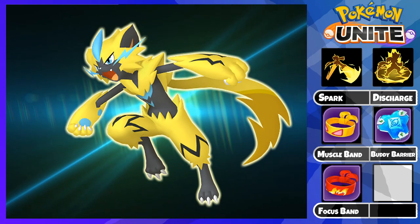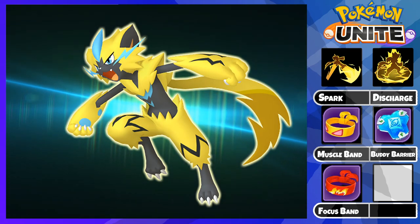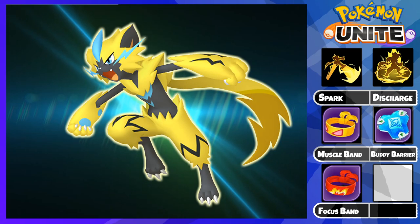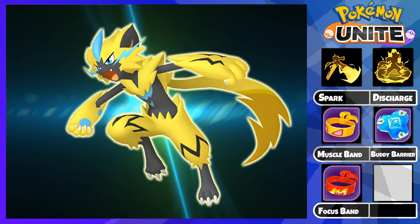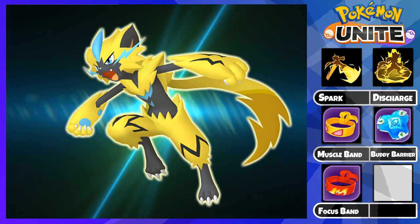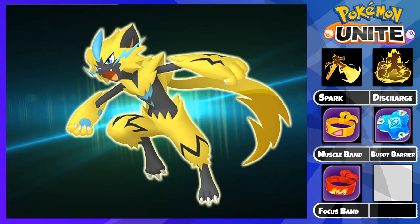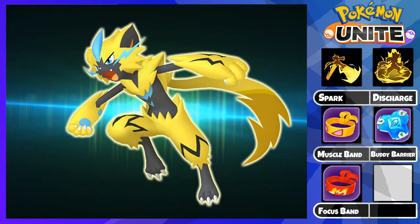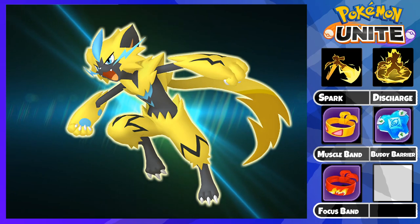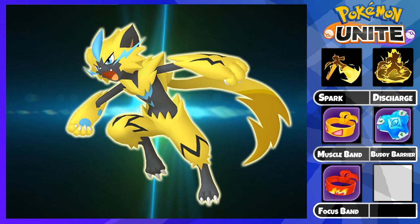Then we have the Buddy Barrier. The Buddy Barrier is just an overall great utility item because it gives a lot of HP as the base stats, so it makes you really tanky at the start of the game. It also provides a 40% HP shield for 8 seconds at level 20 — 8 seconds — to yourself and to a teammate when you use your Unite move. So in a 2v2 situation, you're practically unkillable. This item is great for every Pokemon in the game; the utility is just insane.